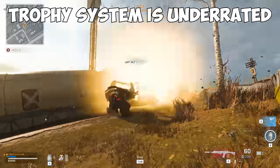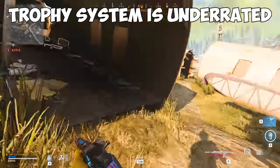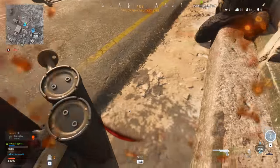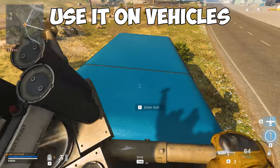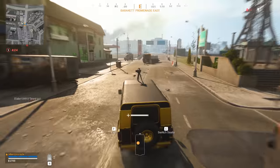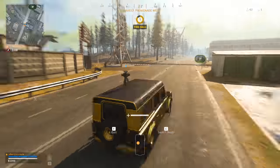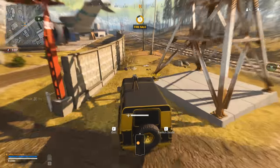The trophy system is a little tripod that destroys projectiles like grenades and rockets if they're within its range. This works well for when you're pinned down or fighting somebody who has projectiles, but by far the best use is putting them on vehicles. Placing a trophy system on any vehicle in Warzone makes using a car as a weapon way easier when you're not getting blown up every time you drive or fly.